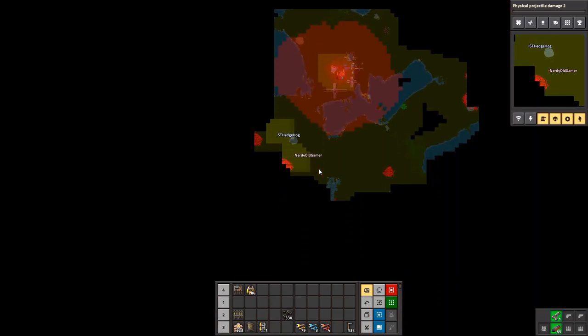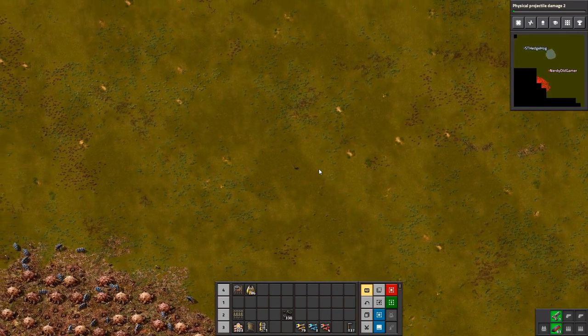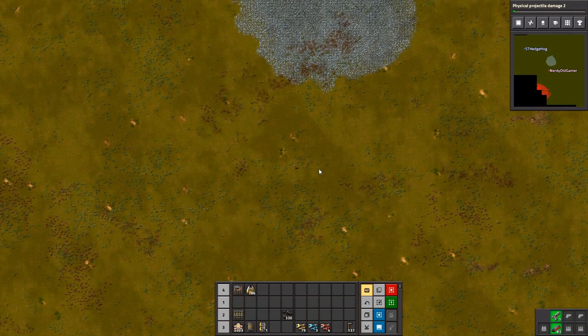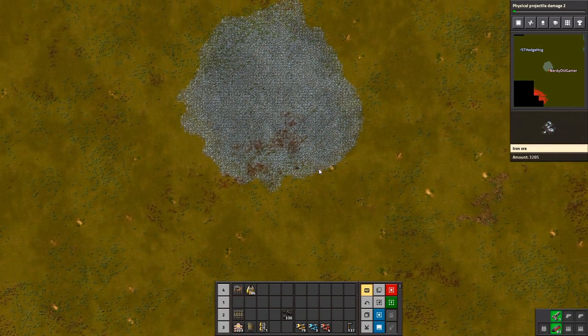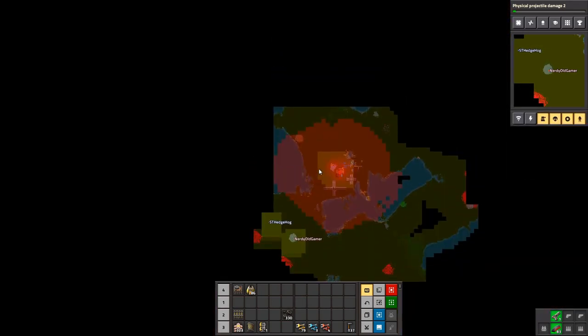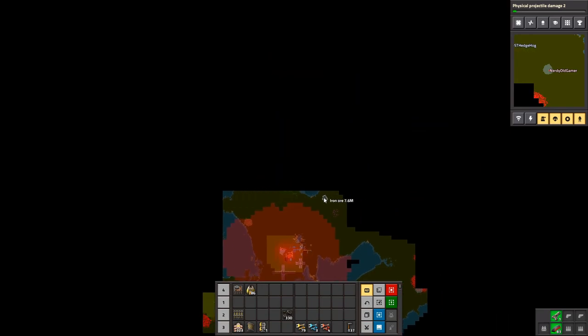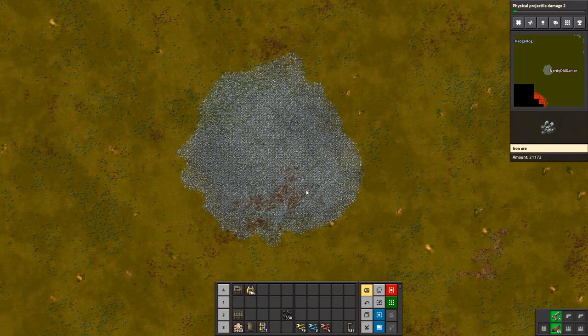We've kind of found the edges to the south, east, and west. Let's find them to the north as well. There's a big beautiful iron ore patch up here — 64 million. Full of healthy iron, and it's spider-free for now.